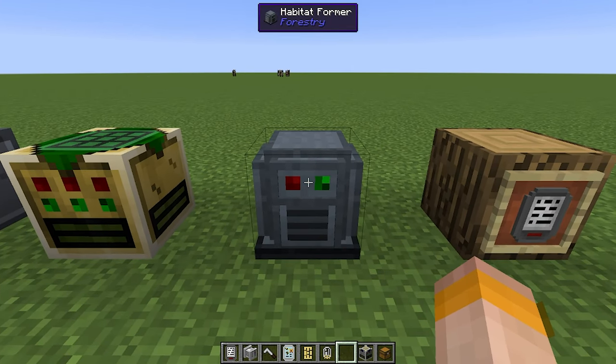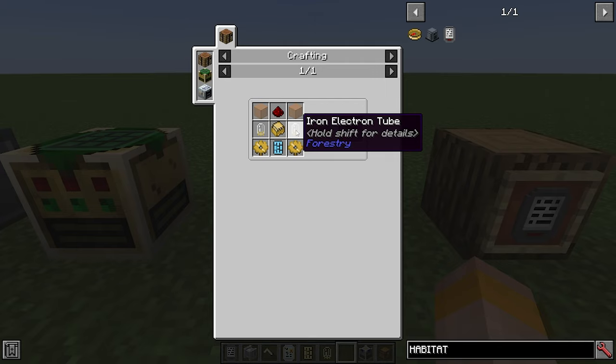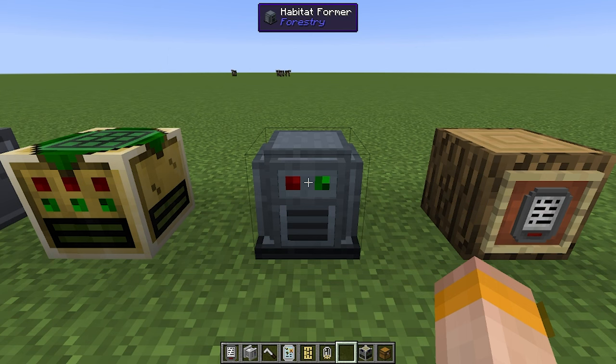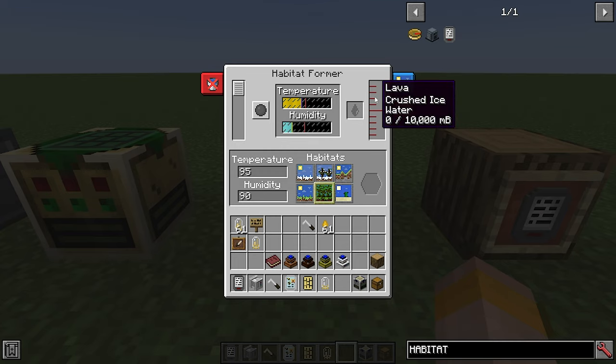Next up is the Habitat Former, a really fun machine. It is made with two glass at the top, one redstone, a sturdy casing, two iron electron tubes, two bronze gears and a basic circuit board. Given power and a certain liquid, it will heat up and humidify or dehumidify the local area. You can set the range for how large an area around the Habitat Former you want to affect, and choose circular or square. A bigger range will use more power. You put in lava, crushed ice or water depending on whether you're trying to make it hotter, colder, more humid or dehumid.